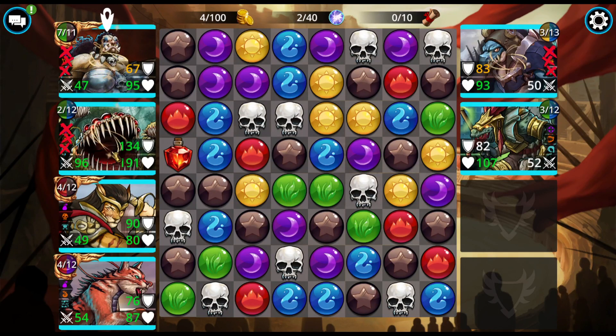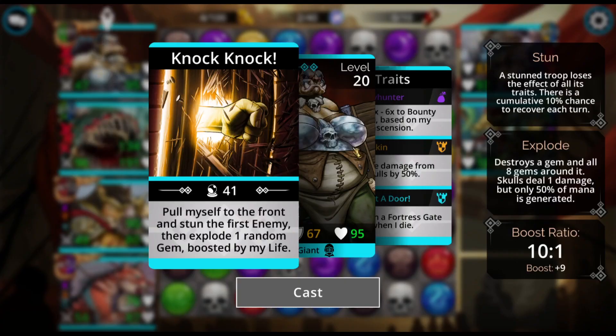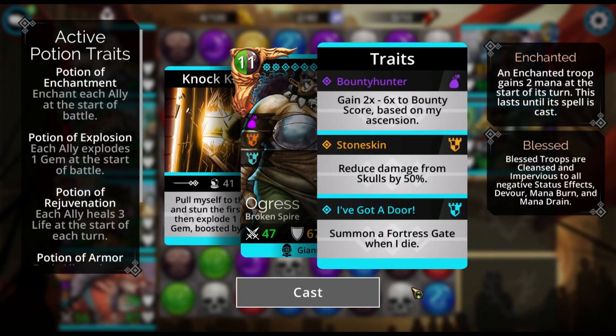I've just lost my traits on these two troops. You can see they're stunned by these X's and the little swirly thing here, which means I'm not getting this. I will still get this — that's not a problem. But skull damage reduction is gone, and so is the Summoned Fortress Gate.